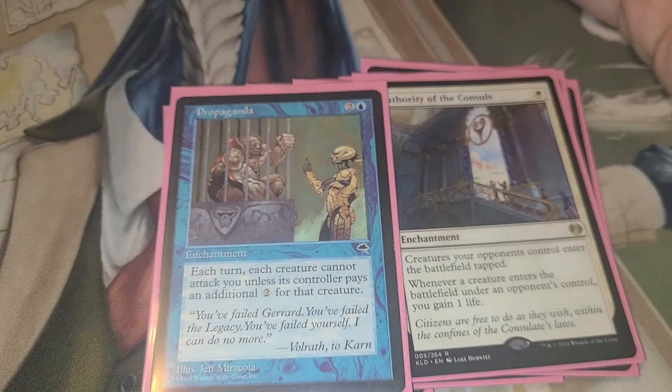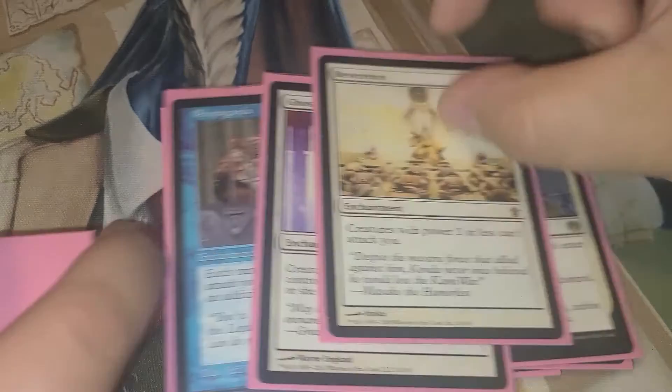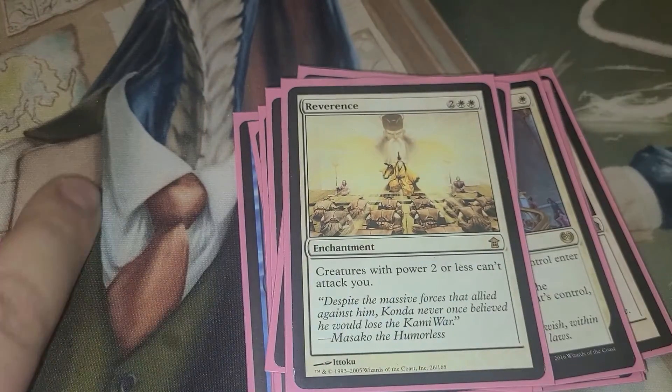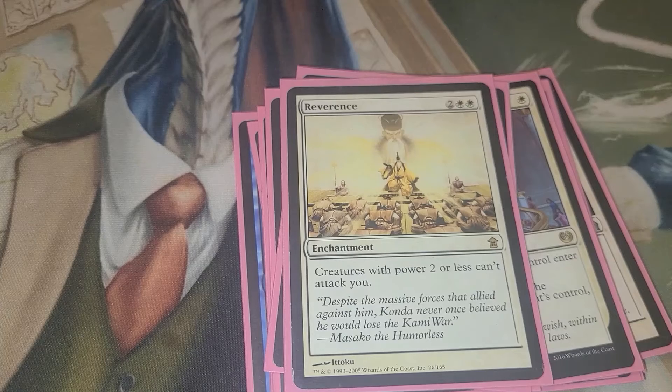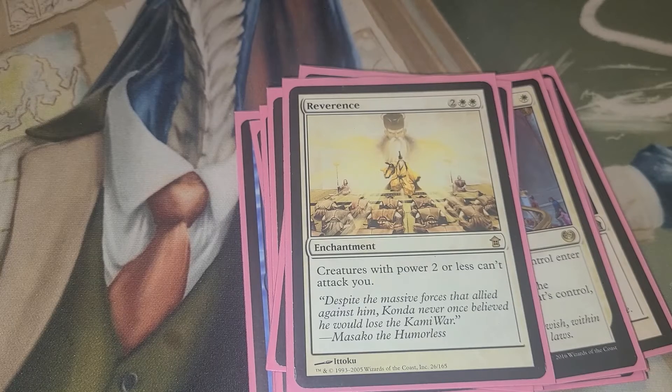And then we have Propaganda — they have to pay 2 per creature to attack you. Ghostly Prison — they have to pay 2 per creature to attack you. Reverence — creatures with power 2 or less can't attack you. So they can think about it all they want, they gotta send them somewhere else. That's 14 enchantments.